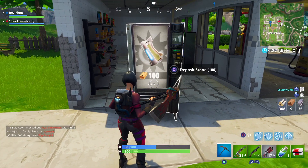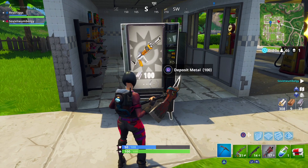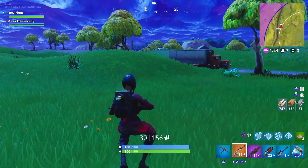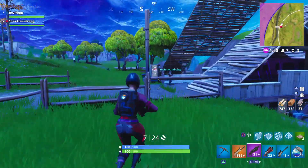This vending machine right here was a gray one — you spend 100 wood to get the shotgun and all that. This one I wasn't really caring too much about. I found it right at the edge of Tomato Town, on that one bridge you cross to get from Tomato Town.